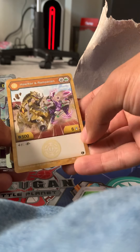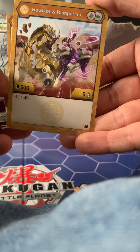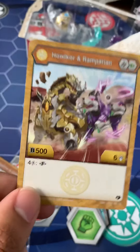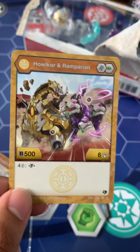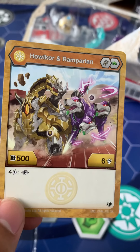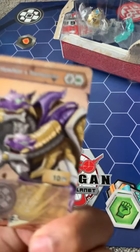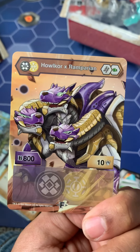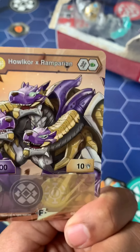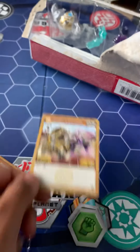It costs 4 energy to fuse him. Oh snap — there's the fuse! He's powerful: 800 health and 10 damage. That is not something you want to mess with. If I was the opponent, I'd be worried.